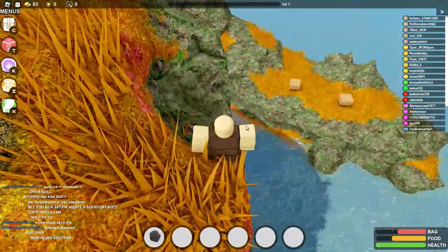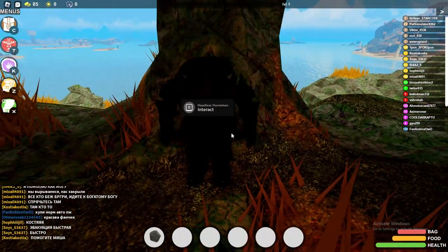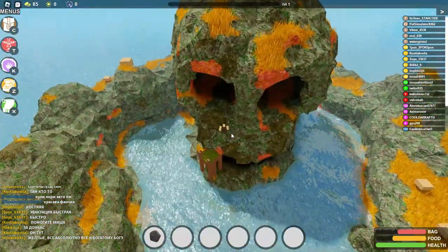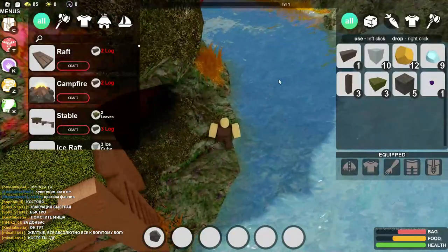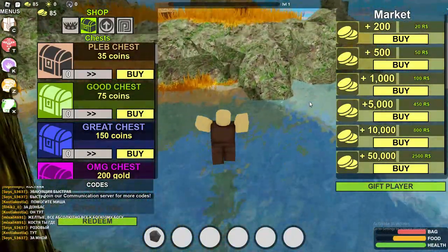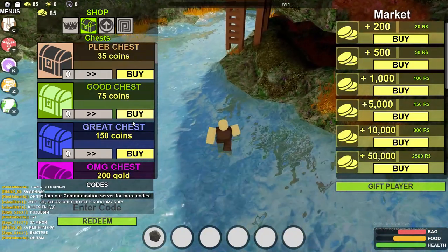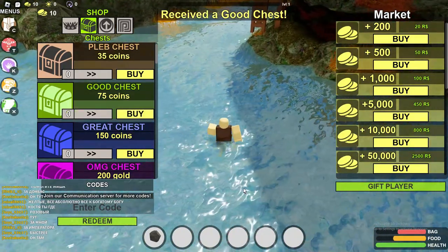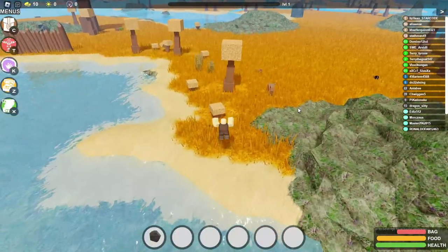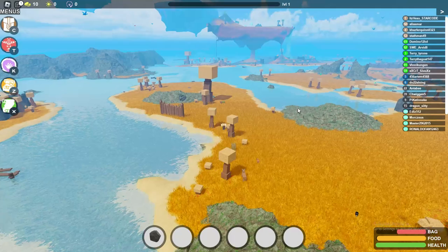First things first guys, you do need to go to Skull Island. I've seen a lot of people not cover where Skull Island is — a lot of people don't know this. But here's the person you need to talk to: the Headless Horseman, inside of the head of Skull Island. It's actually really difficult to find, and it took me a while to find the NPC there, but we did end up finding it.